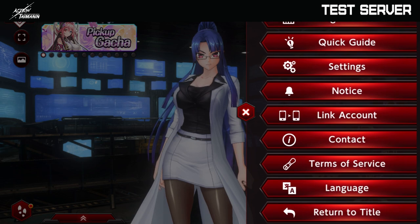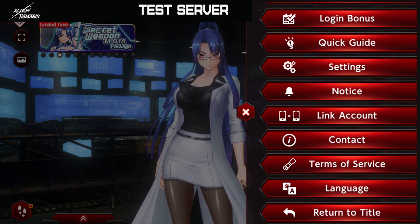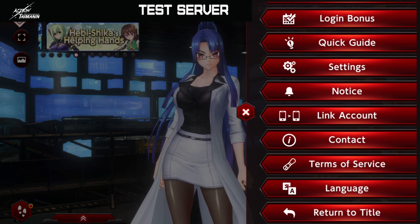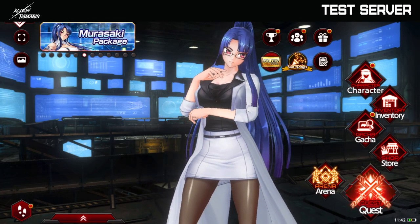The settings include notifications, you can link your account here, content terms of service, and we have the languages — six languages, so everyone try to choose the one you prefer. And just a reminder: if you have to update the game or something like that, you don't have to close it — you can just return to the title with this last button here. So I think that's all for the lobby.